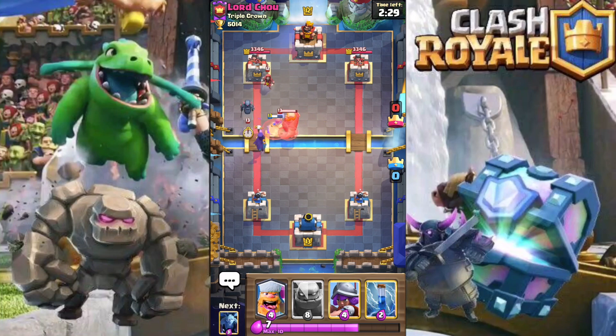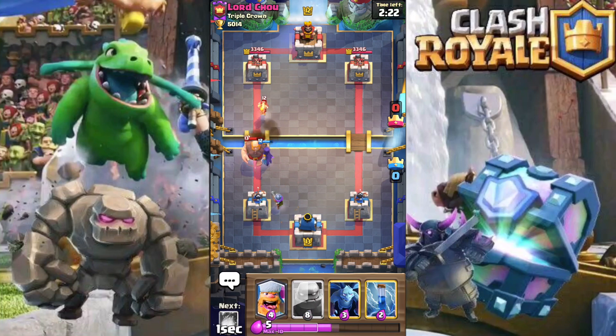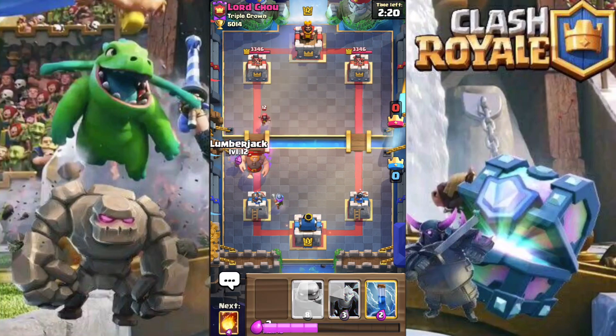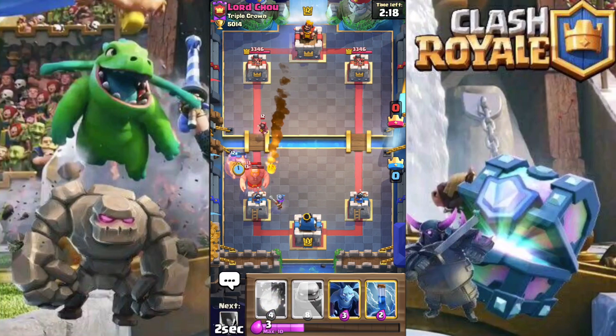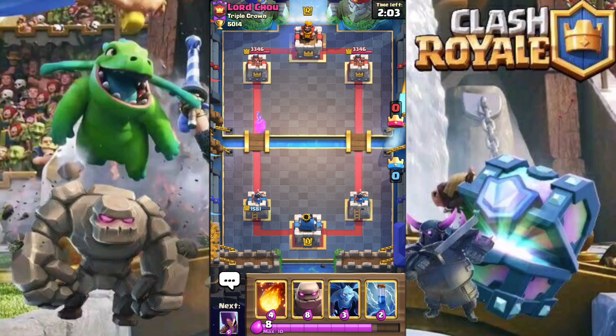He's going to come down with his giant and also a mini pekka. We're just going to place our musketeer in the back and get our lumberjack down to try to take out this mini pekka. His mini pekka does manage to connect to the tower, so we're just going to let this one play out. Then I'm going to use the golem to start pushing his right-hand tower.